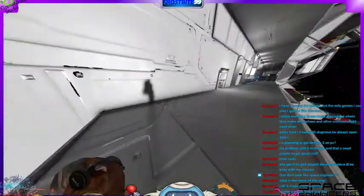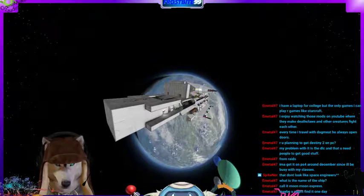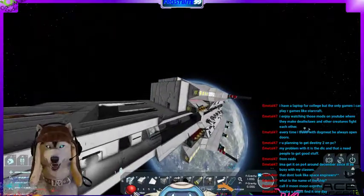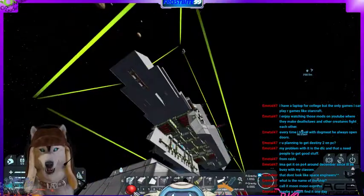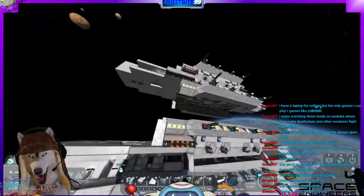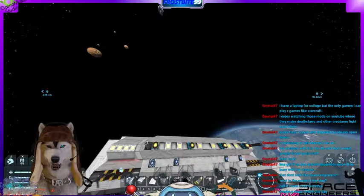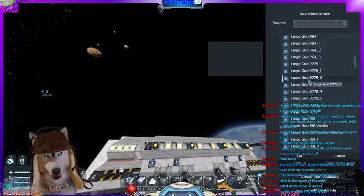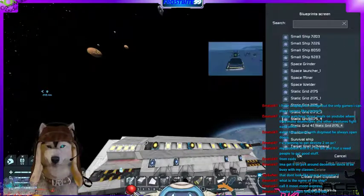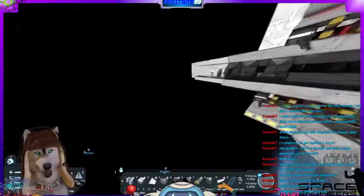So if I fly out here, I can press Control+C — I press Control+C on the ship here and I can just paste a copy of the ship. I've got two of them now. I'll delete that, and then I can press Control+B to make a blueprint of the ship. I can open up my blueprints menu and as you can see I have a whole bunch of blueprints of ships I've made or downloaded from the workshop. So it may have been lost in space but luckily I had a blueprint of it, so it was not forever gone.